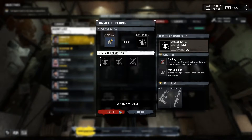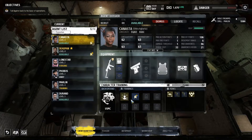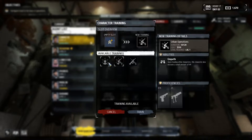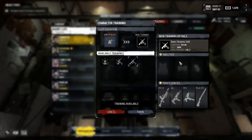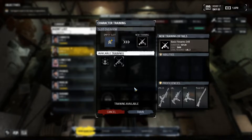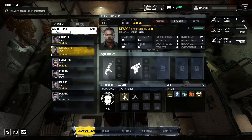Let's see the trainings for Canasta — she can currently use the Estrella and M16. I think I'm gonna go with this training as well. And what about Deadpan? I'm also gonna go with this one. Okay, we did that. Nothing to do in the forgery, nothing to do here, nothing to do here — we don't even have the money.